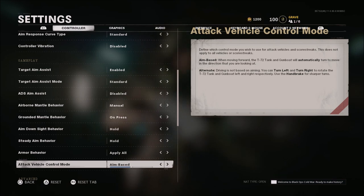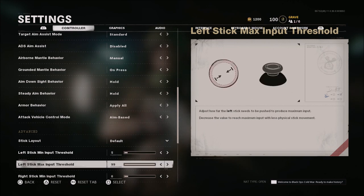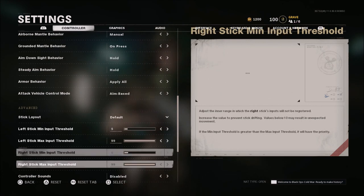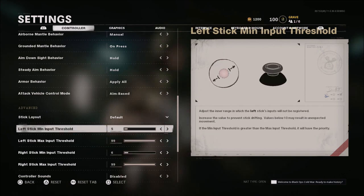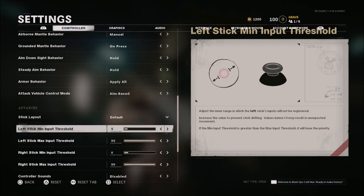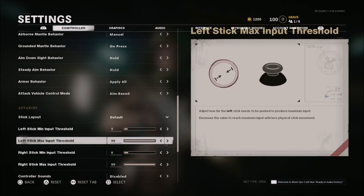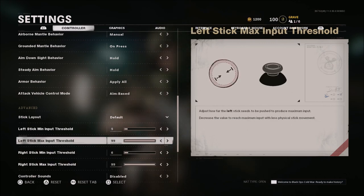Vehicle control mode is left alone — that's aim based. Stick layout is default. Left stick minimum input is 5, maximum input threshold is 99. Right stick is 6 and 99. The reason I have the right stick on 6 is because my right stick is drifting a bit. You'll want to go into a custom game, get close to a wall and hold your gun from the hip to see if your aim is moving. Some people may have a new controller and can bump this down to zero and two or one and three — it depends. I have to go 5 and 6 because my stick is drifting very badly. Old PS4 controller. When it comes to input thresholds, leave both of those at 99.